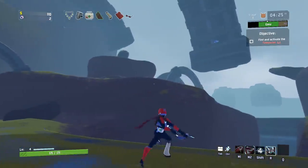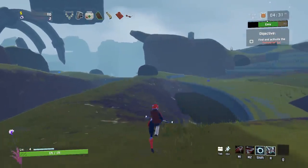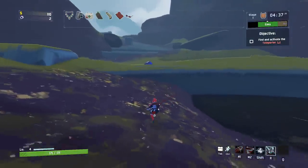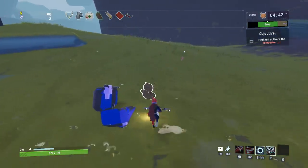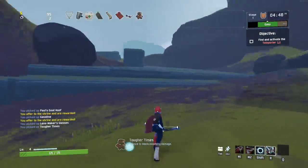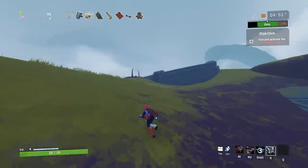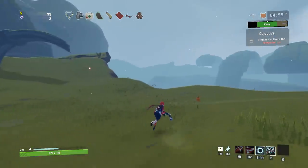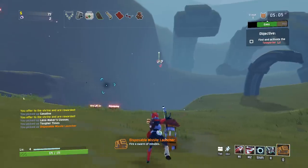It looks like there's a lunar shrine right there. We need to figure out where the teleporter is because that's the ultimate goal — you gotta find the teleporter, go through it, and go to the next level. We're actually kind of burning daylight right now. Hey, teddy bear — hell yeah! The teddy bear gives you a flat percentage chance to negate all damage every time you take a hit. If you've got like eight or nine of those things, your chance to take a hit is pretty low.